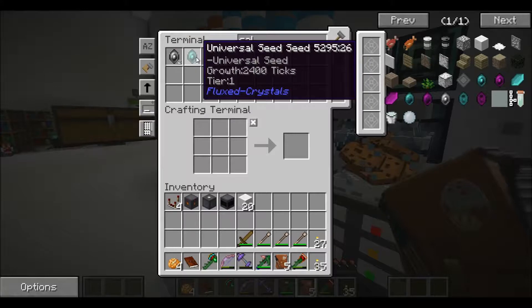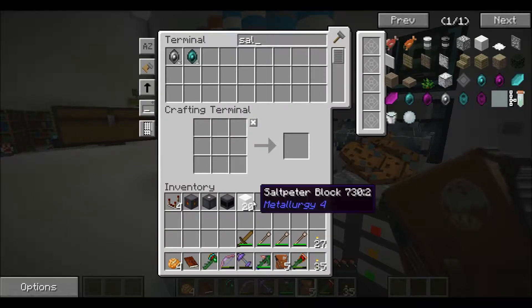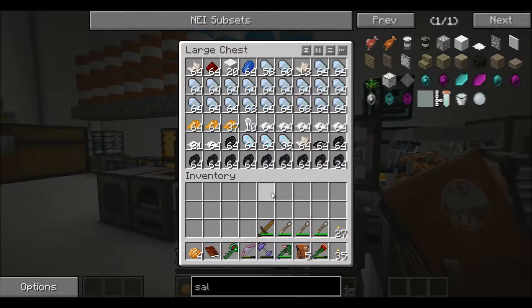We got some universal seeds, tier 1. There are universal seeds in there. We'll get into those later — unfortunately I can't use them right now because I don't have any soul sand.